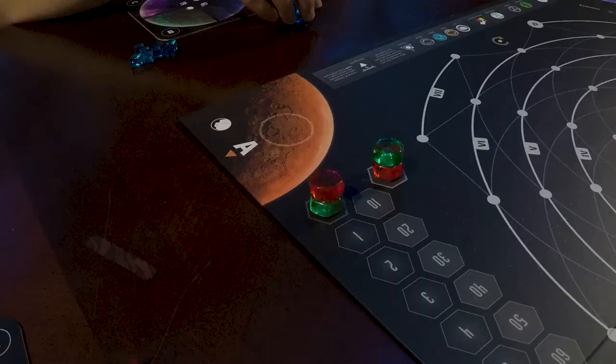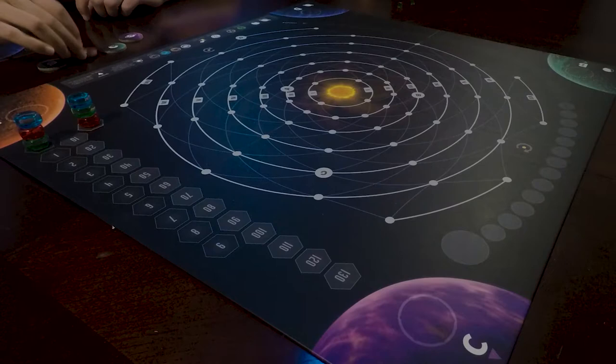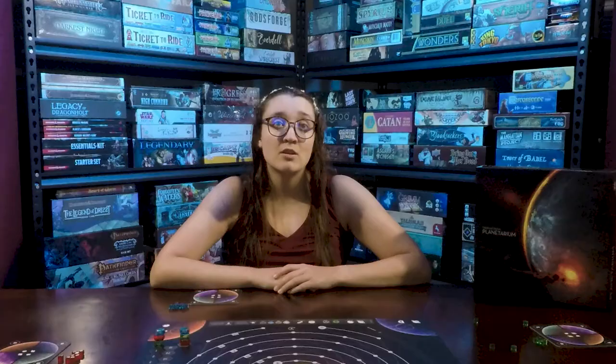Place the board in the middle of the table with enough space to play cards on all four sides. Give all players a player board. Then have them choose their player color and collect the eight square and two hexagonal player markers of that color. Keep the eight square player tokens near the player board. Place the four planet tokens on their designated spot on the board, indicated by a white circle and a corresponding letter.